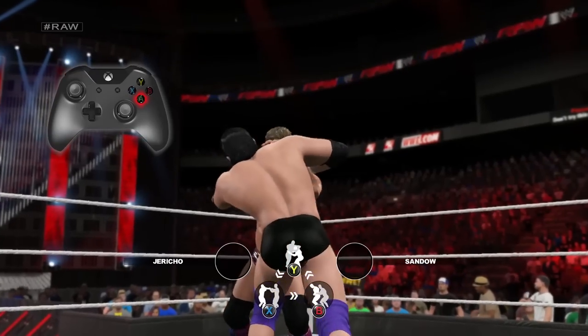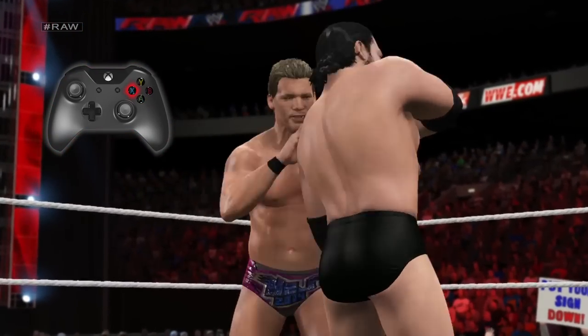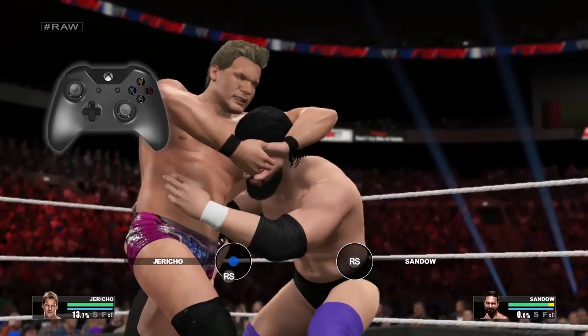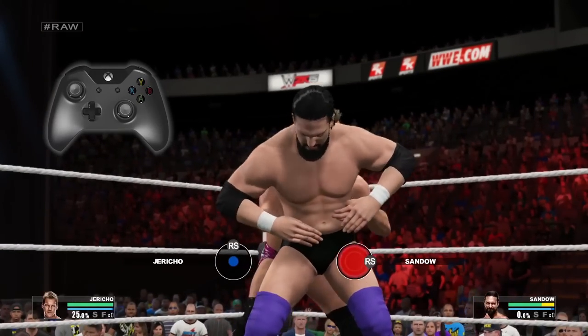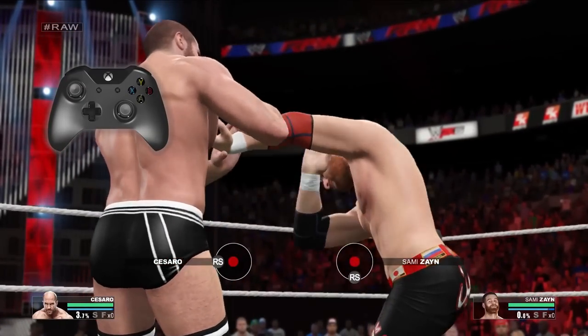Chain wrestling starts by grabbing your opponent in a collar and elbow tie-up. Once you're in this hold, you can press the X button to transition to a wrist lock, the Y button to a side head lock, and the B button to a waist lock. It's a simple game of rock, paper, scissors. After you've transitioned out of the collar and elbow tie-up, you'll find yourself in a chain wrestling hold.